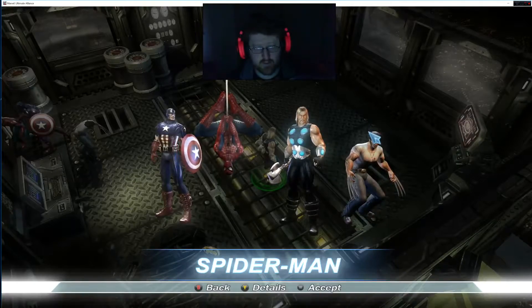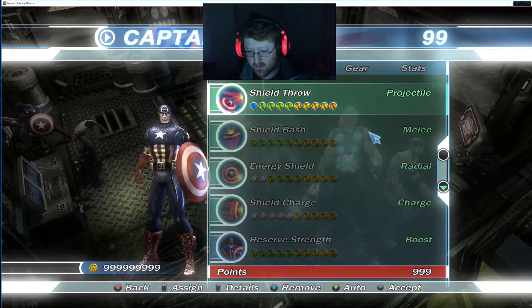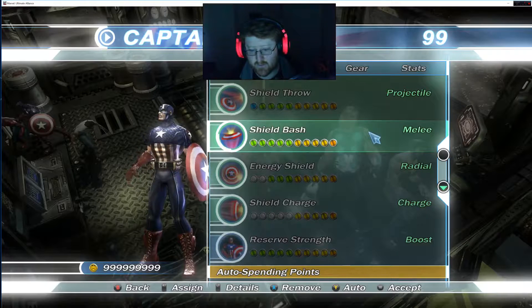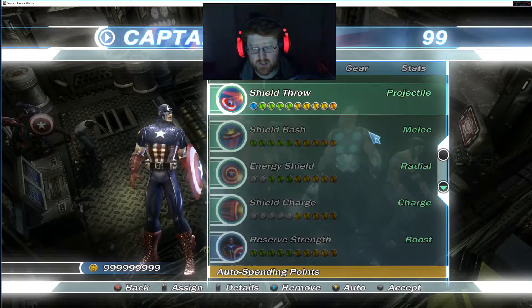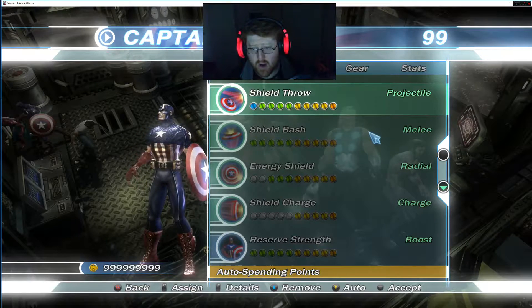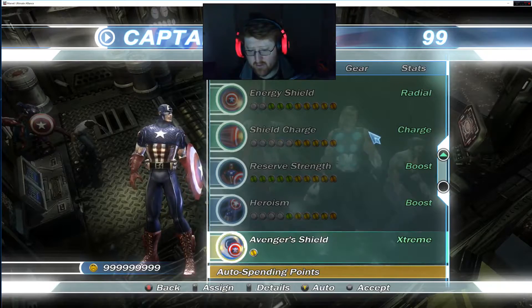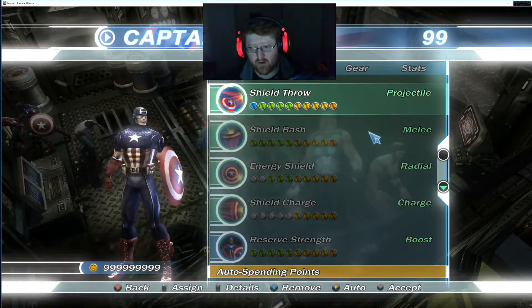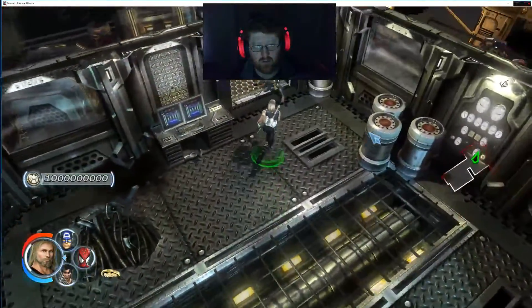Now press the back button, go to the upgrade screen. As you can see I got 999 skill points. And when you're in this skill selection section, just press Y and it will automatically highlight all the skills. Then just keep doing that for all the characters — actually I'll just do all the characters straight away — and then just press start. And there you go, just upgraded all your abilities.